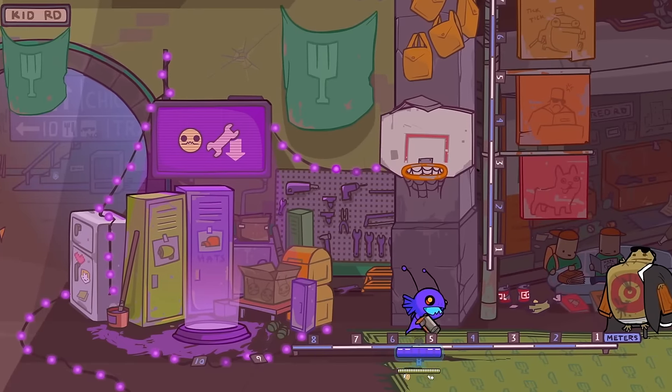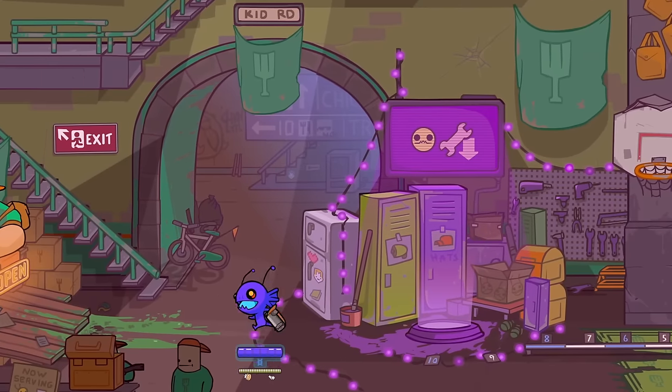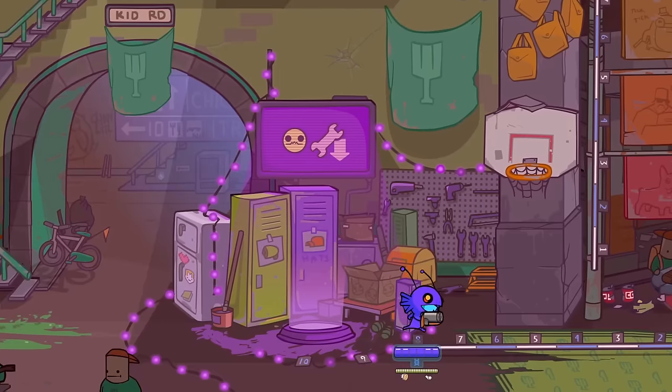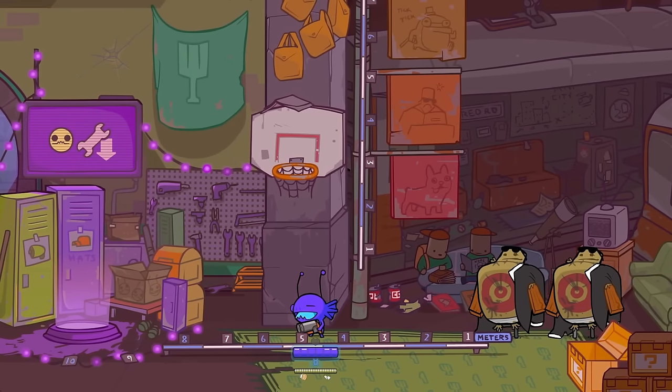And then maybe also get rid of some of the stun lock. Or give the character a little bit of an iframe. So if you're on the ground or if you've just been shot, you don't get hit for like half a second even. Because there are a number of moments where I get flung in a direction and then instantly die.